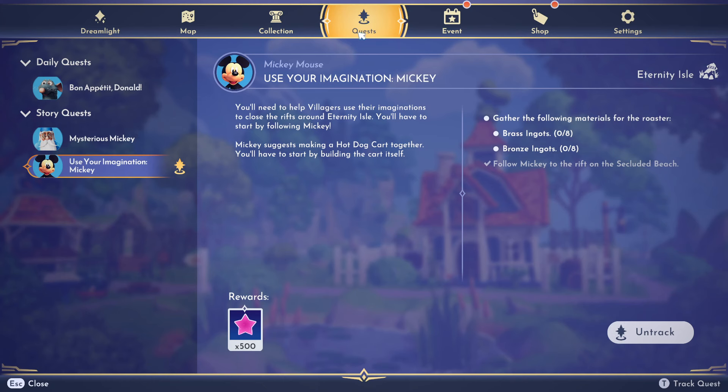Hello, dreamers. We're going to do the quest — use your imagination, Mickey. If this video helps you, please like it. Leave a silly comment for the algorithm and don't subscribe to me.